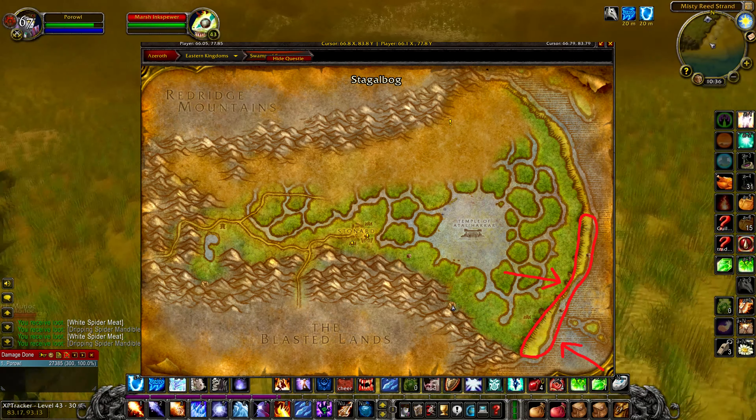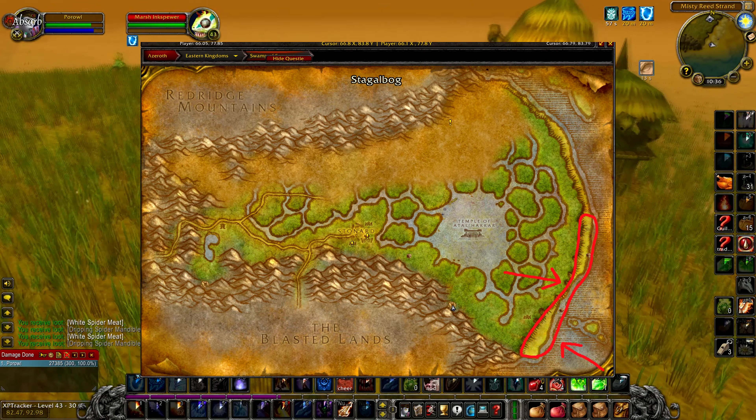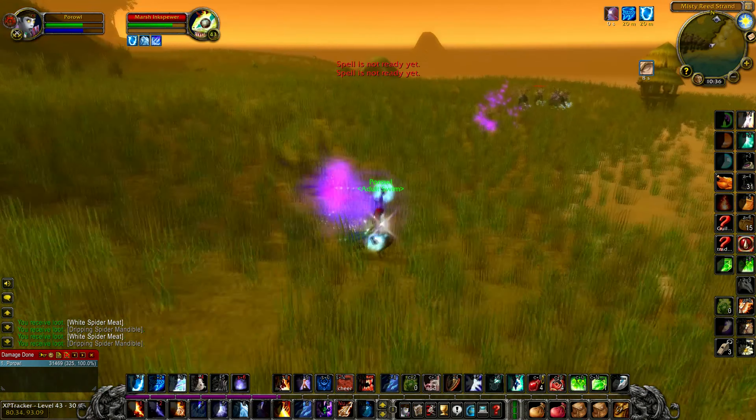The first location is in the east of Swamp of Sorrows, and you'll be killing Murlocs and crabs here. All you need to do is use Ice Barrier, mount up, and ride around to gather Murlocs.